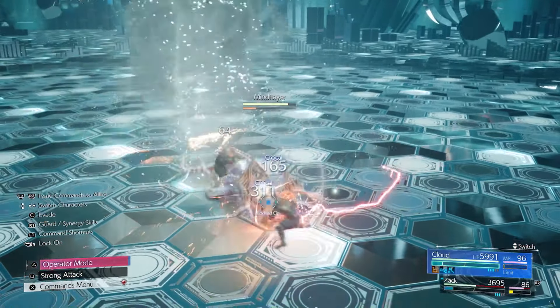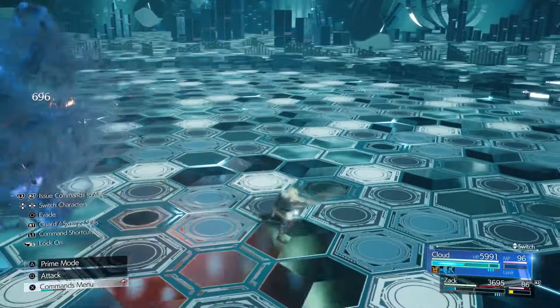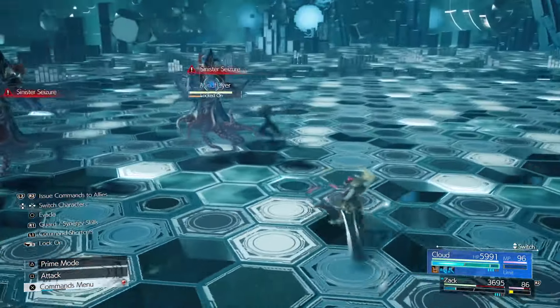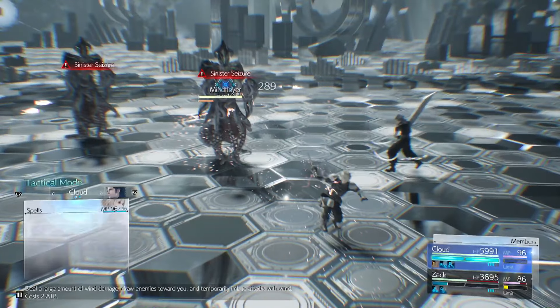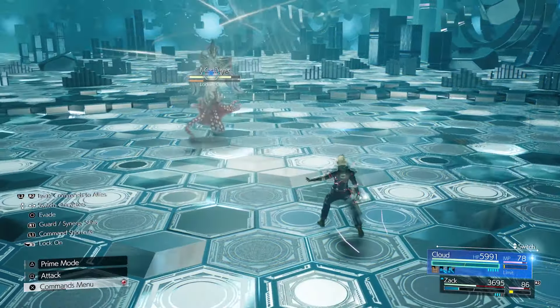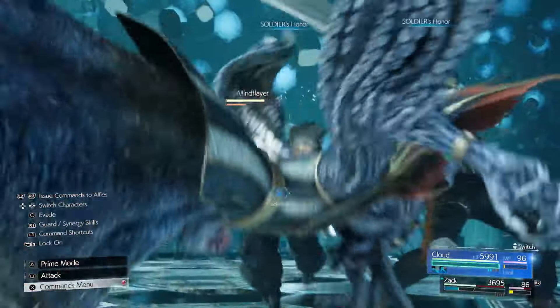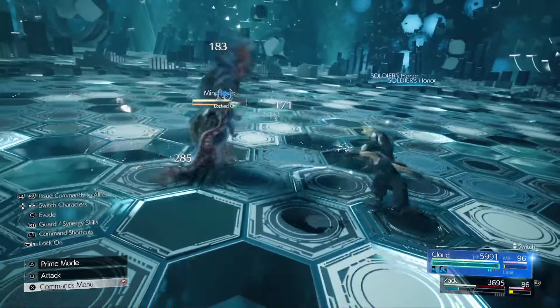Once you've put all those buffs on, Zac will have 3 pips of the synergy ability and so will Cloud by this point. What I do is get away from the mind flayer when it teleports just to see what it's about to do, and then I use Iroga. Iroga pulls it into you, and as it does that I use the synergy ability which pressures the mind flayer and allows you to do major damage when you stagger it.